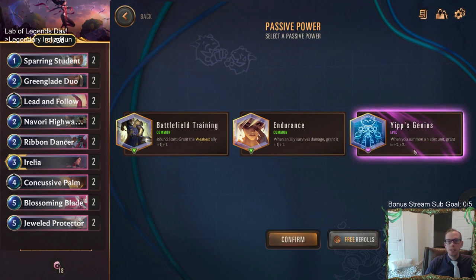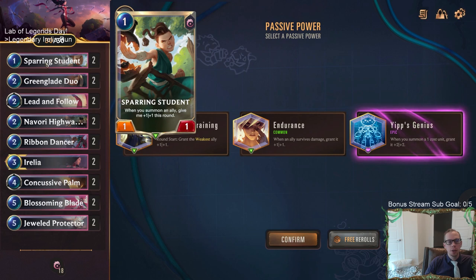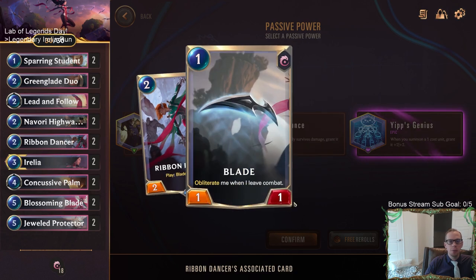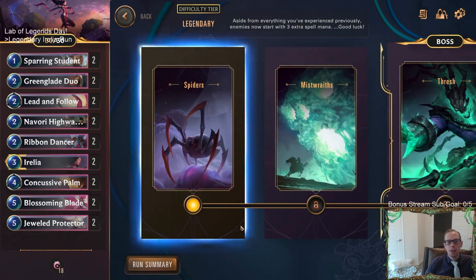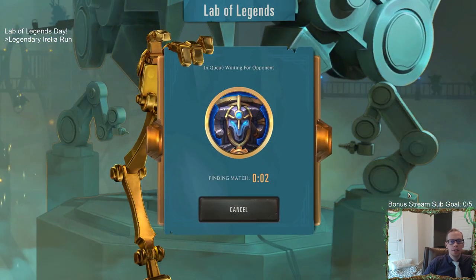The best starting power in my opinion for Aurelia is Yip's Genius. This makes it so whenever you summon a one-cost unit, grant it plus two plus two. That gives your Sparring Student plus two plus two, but also every time you Blade Dance and put one-ones into play, those are now going to be three-threes. They will attack a lot harder and really help you finish out games much faster. This is the power I recommend for those struggling with Aurelia.